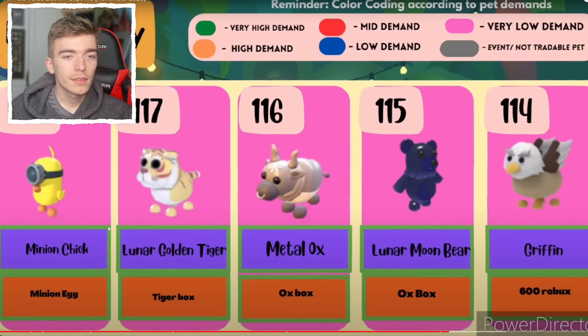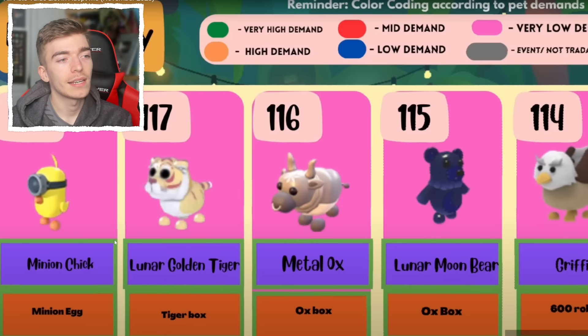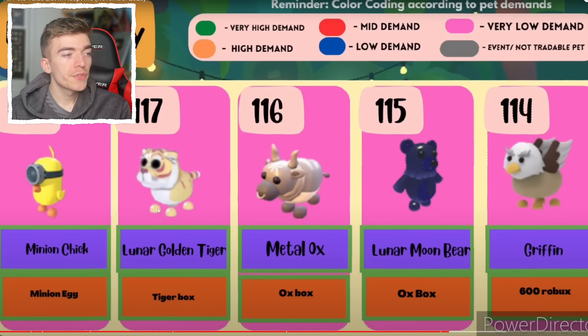The minion chick was literally a free legendary that they gave out to every single player, theoretically meaning every single Adopt Me user should have a minion chick. The Lunar Gold Tiger is number 117 — I personally think people hate the Metal Ox more, but the Metal Ox came out a lot longer ago. My logo is a tiger eating a cookie, so I can't hate any tigers — I love them.